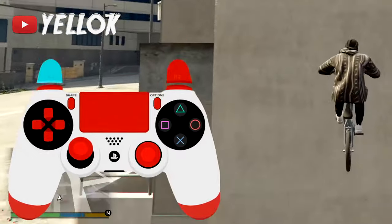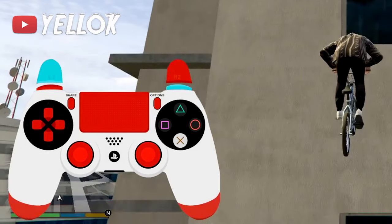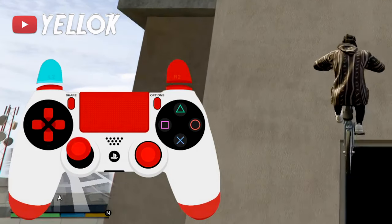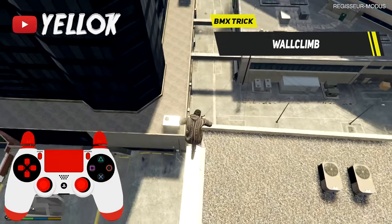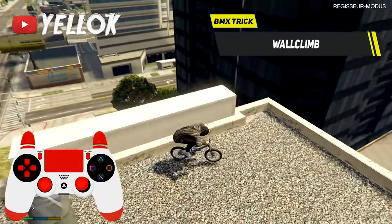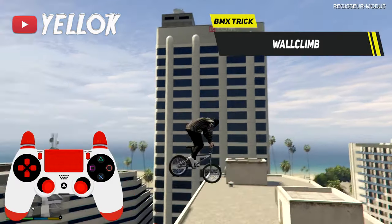Keep tapping your R1 button to climb the wall and always try to balance your BMX out with your left analog stick. This trick is a little bit harder than the ones before, but you can learn it very quickly when you just keep rewatching the video a few times and practice it at the same time.